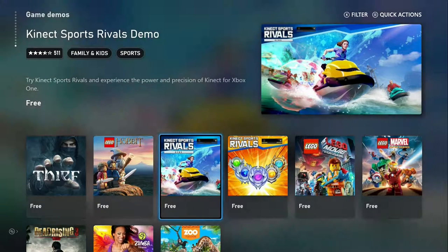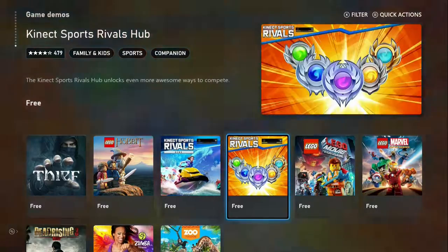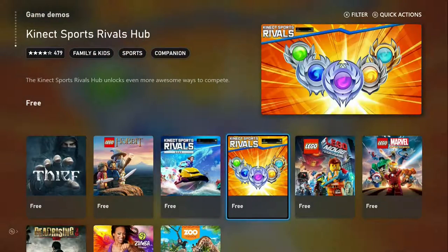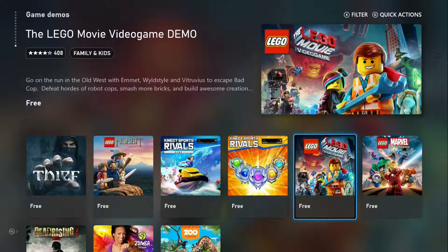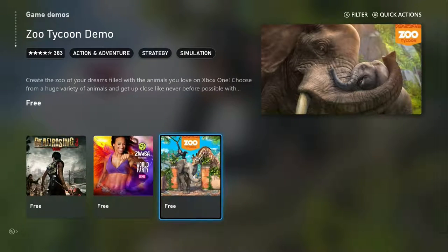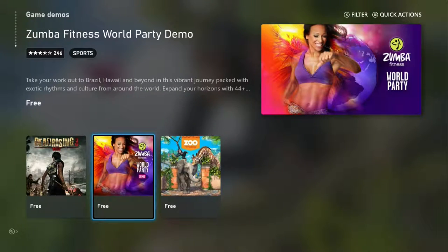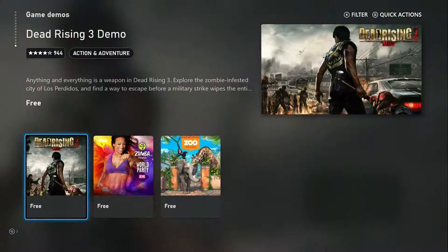Kinect Rivals Sports — remember when Kinect was a thing? Kinect Sports Rivals — sounds like the same thing. This is a hub, this is a demo. The Lego Movie Videogame, Lego Marvel Super Heroes Demo, Zoo Tycoon, Zumba Fitness World Party, Dead Rising 3.